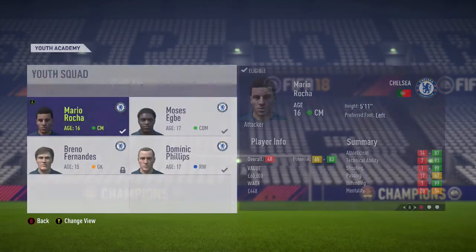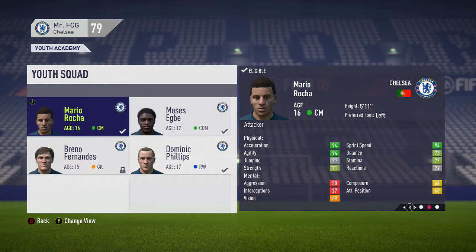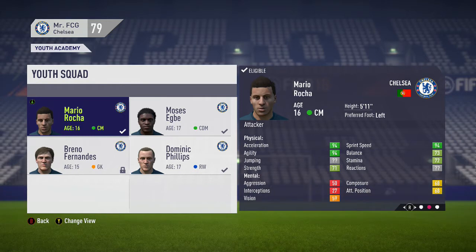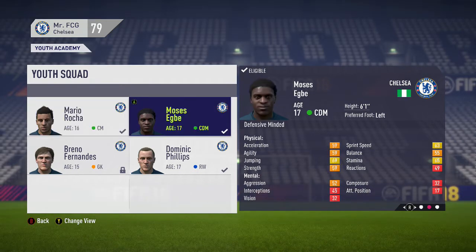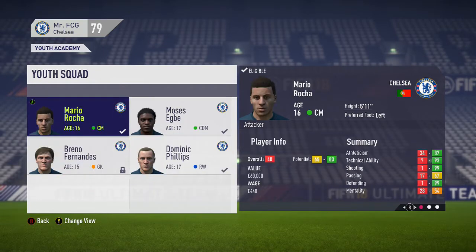The scout has returned with our young prospect. Let's have a look at him in the youth Academy - Mario Rocha, 48 star rating which is pretty low, 16 years of age, central midfielder, left-footed, five foot eleven, from Portugal. Very good acceleration and agility, so hopefully with a bit of training we can get that 48 rating up quite highly. I'm very impressed also with Moses Egbe.